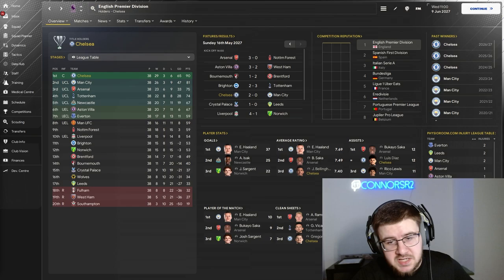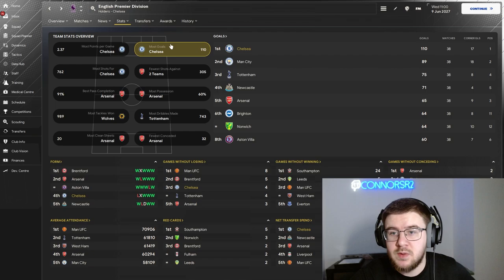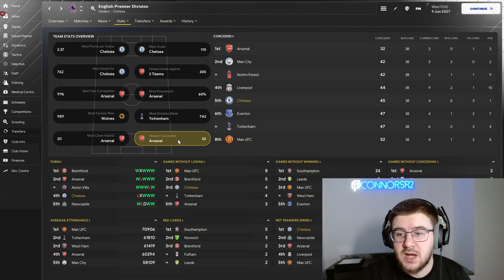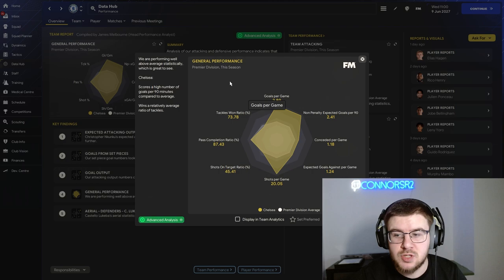Can we win the Premier League three times back to back to back? Of course we have — 90 points securing first place, nine points more than second-place Manchester City. Chelsea come in with 110 goals in 38 matches. In fewest conceded we're fifth with 45 goals conceded. The data hub shows 2.89 goals per game — fantastic in attack — with conceded per game at only 1.18. Shots per game at 20, 45% on target, and an 87% pass completion ratio. This tactic is absolutely fantastic if you're using a powerhouse team.